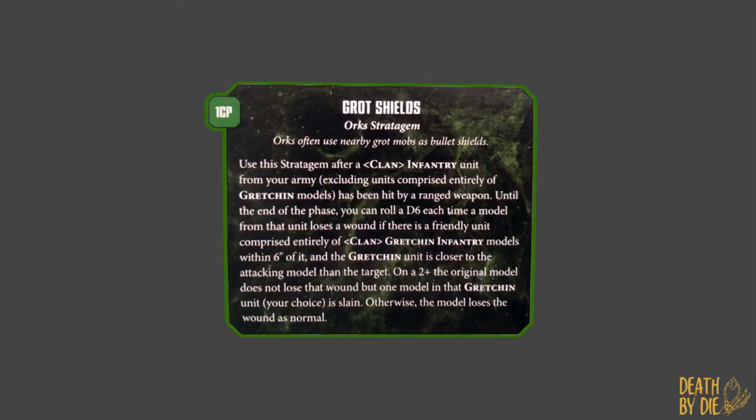Da first one. The thing I love most about rules is when they convey a lot of the narrative of the game. One of the things I always remember about Orcs growing up was that they used to stick a lot of the Grots and Gretchin in front of them to soak up fire. Well, there's a stratagem called Grot Shields that conveys this fantastically. You use it after an infantry unit — excluding units comprised entirely of Gretchin — has been hit by a ranged weapon. Until the end of the phase, you roll a D6 each time a model loses a wound. If there's a friendly unit comprised entirely of clan Gretchin infantry within 6 inches, and the Gretchin unit is closer to the attacking model than the target, on a 2+ the original model does not lose the wound, but one model in the Gretchin unit of your choice is slain. So yeah, you get to use Grots as meat shields again — that is good.